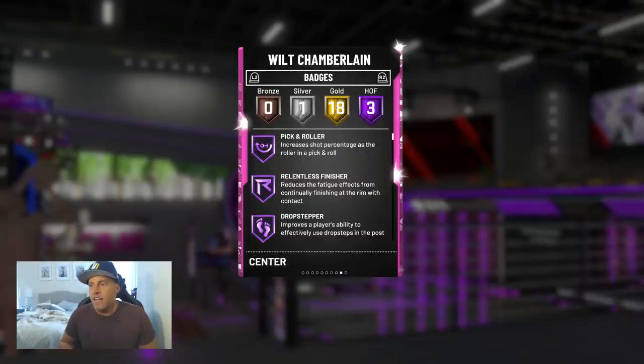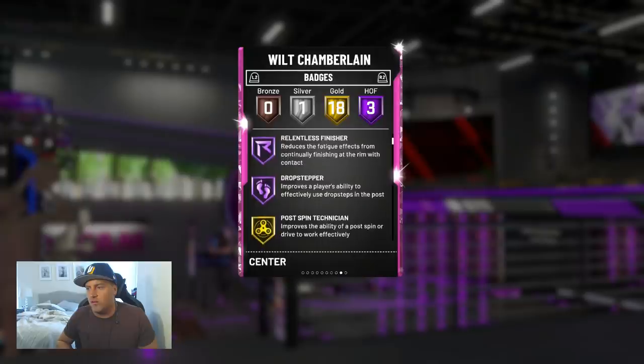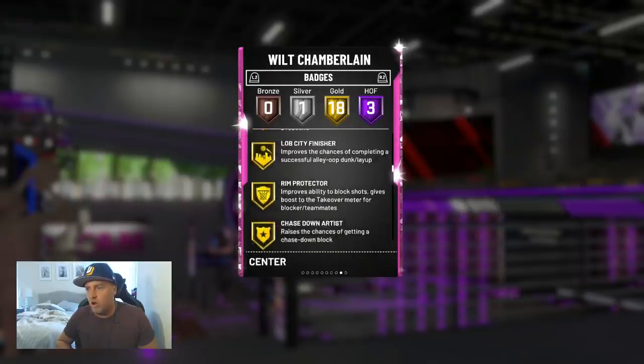My main gripe right now is it's a Pink Diamond and we have Sapphire cards that have as many Hall of Fame badges as this card. Could they get a little less stingy, please? It's already bad enough the mode is suffering a little bit right now — could you spice it up a bit? Could he at least get 5? Is 5 too much to ask? Sapphire Shaq has three Hall of Fame badges. But enough griping — Pick and Roller, Relentless Finisher, Drop Stepper, Post Spin Technician, Brick Wall.